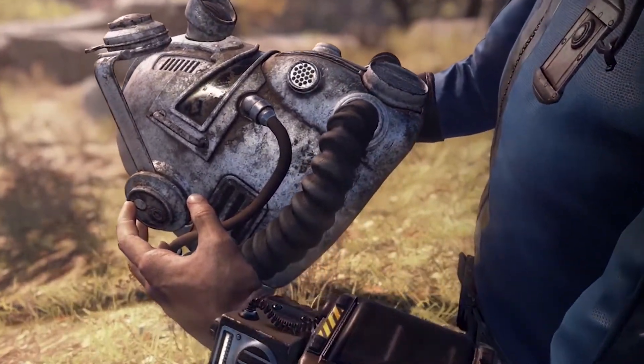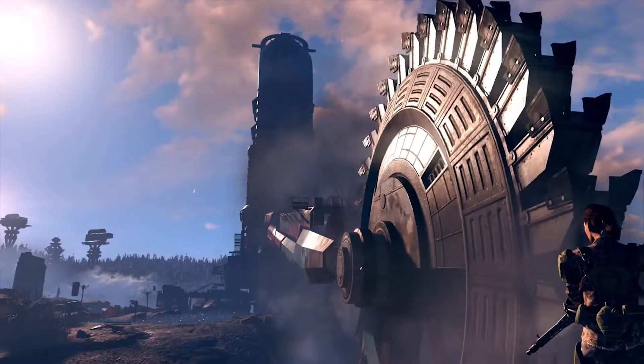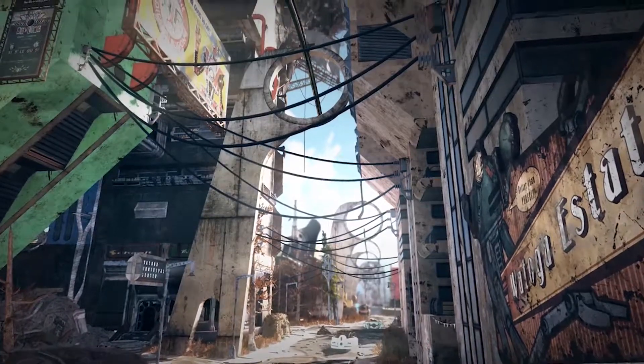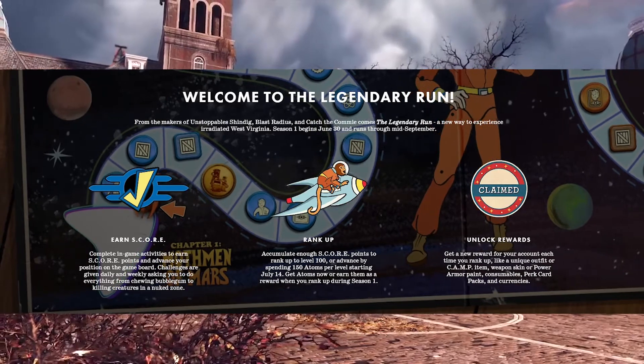Season 1 is titled The Legendary Run, and the theme takes inspiration from board games. Framed as a race across the galaxy between the heroic Captain Cosmos and the evil Dr. Zorbo, your progress through the season's reward ranks will be depicted by pieces on a space-themed board.